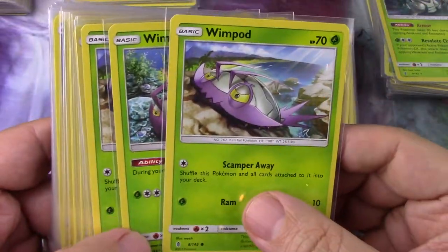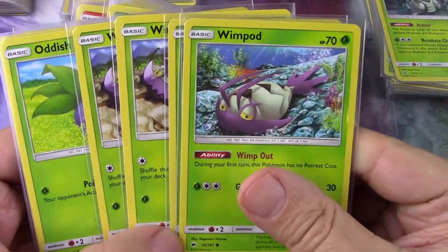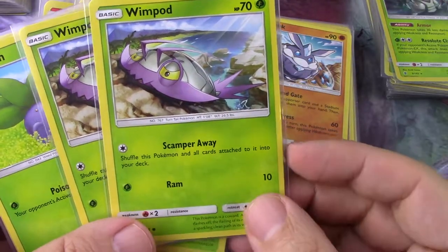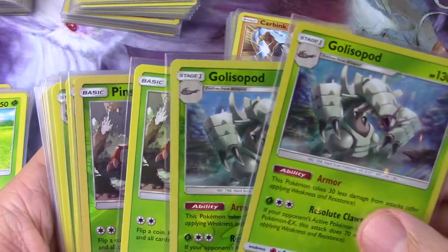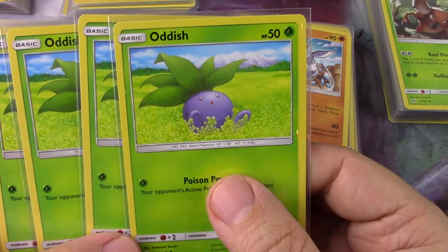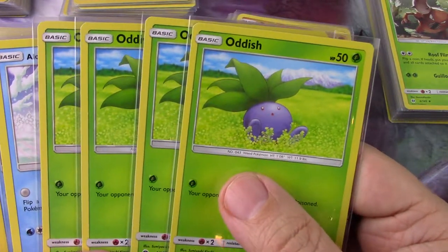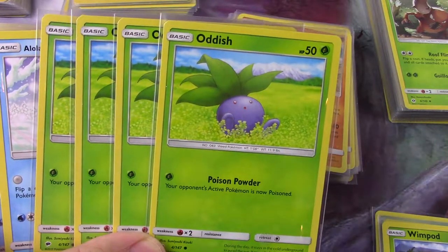I've got different types of Wimpod because I went fishing in commons that my son had — this is not by design. There are two Wimpods with Wimp Out and two without. The ratio I used was four Wimpods and two Golisopods. For the major colors — grass, water, fire, and fighting — the formula was eight in one layer and then six stronger ones in another layer.